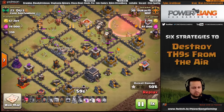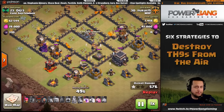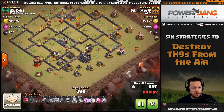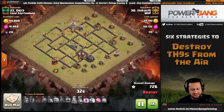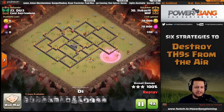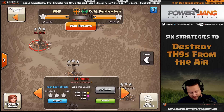Rage and haste spells move those troops along. Typically you want to save rage spells for in the core or over tesla farms. Lucas saves one balloon in reserve to help with the cleanup process, and the loons split up for cleanup. That's how you do it — two golems, targeting a couple air defenses, getting the clan castle and the enemy queen taken out. Remember those are your objectives in every single air raid.